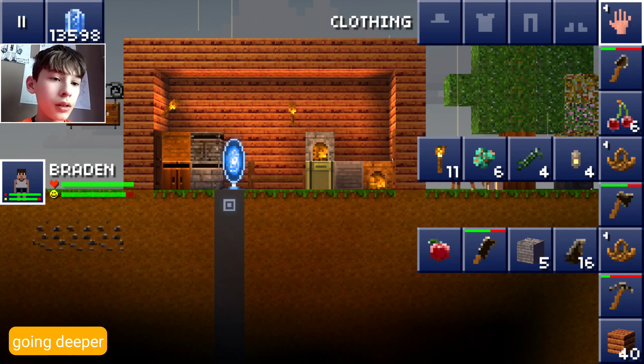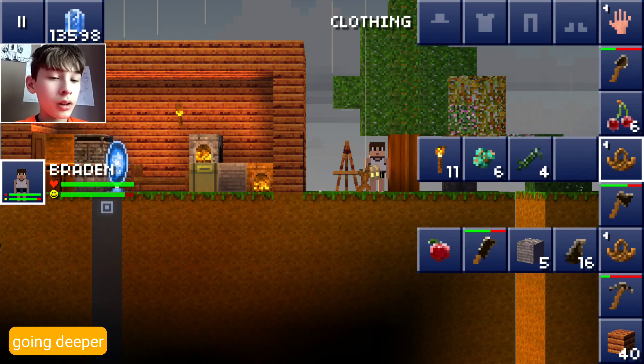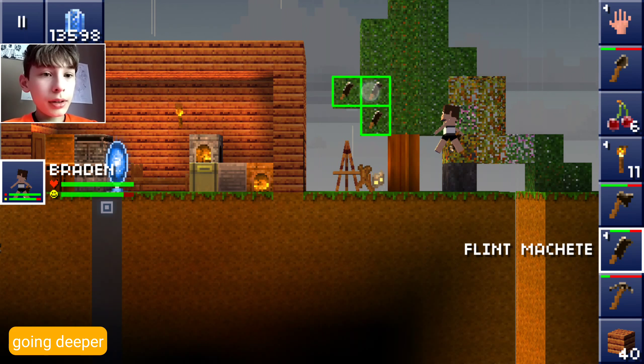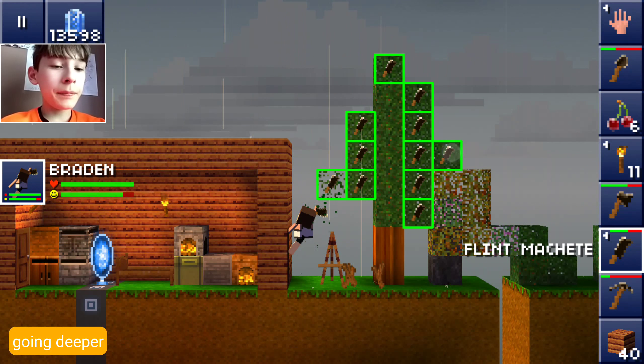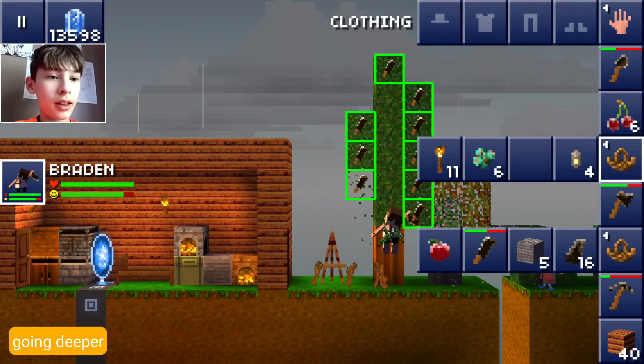My inventory is full. I'm going to drop all those and take all the leaves - not the leaves themselves, but get sticks from them. Let's see if we can make some more baskets. I picked up that flax again. Now we just got this one strange straight tree. We have seven sticks - we need five. Full inventory - awesome. Now let's get that flax. I'm going to be making that pickaxe.